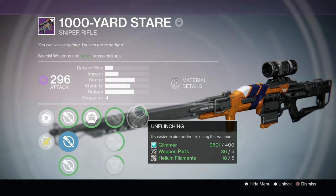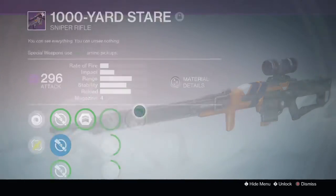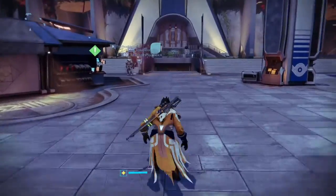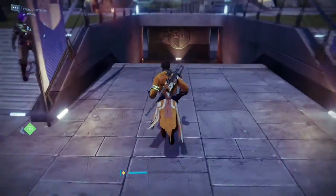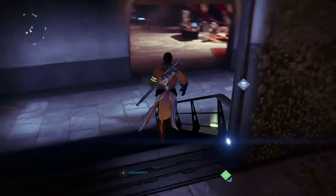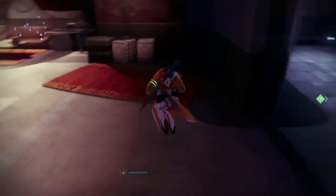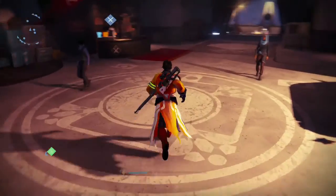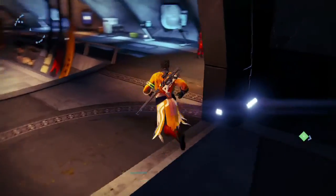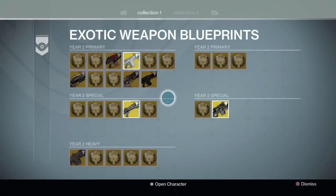The best thing to worry about with this is, if you have the Black Spindle right now, consume it — use it before Bungie issues a patch, because we're not sure what's going on either. Another option is actually taking this Black Spindle and getting another Black Spindle, and using that Black Spindle to boost it up from the 310 mark, which would actually help you out too, but I like the 1,000 Yard Stare and it's pretty sweet.